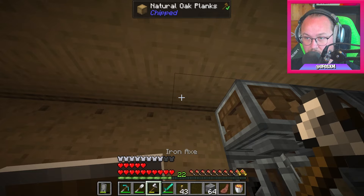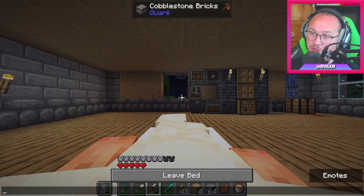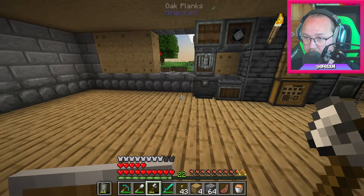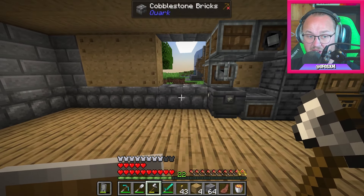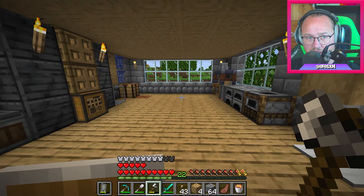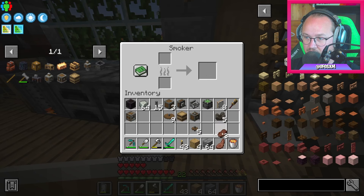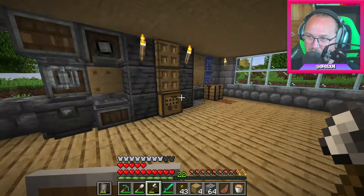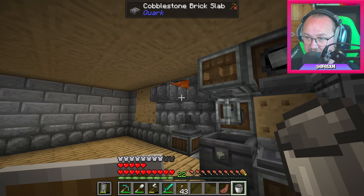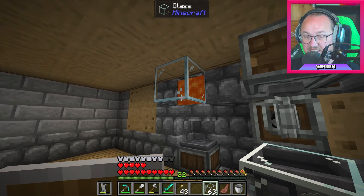Dels måste jag plocka bort en del av träet här för jag vill inte att det brinner upp. Men i stort sett skulle vi kunna ha varsin depå där nere med fläkt som blåser neråt — en med lava och en med campfire för smoking. Behöver jag smoker-blocket då? Nej, kanske inte. Det är ju för att göra mat. Men man kan lika gärna använda en smoker block från Minecraft.